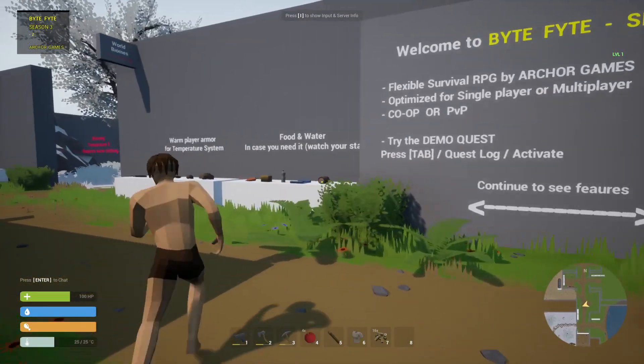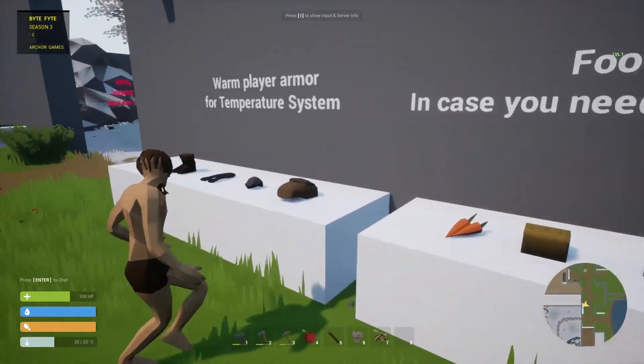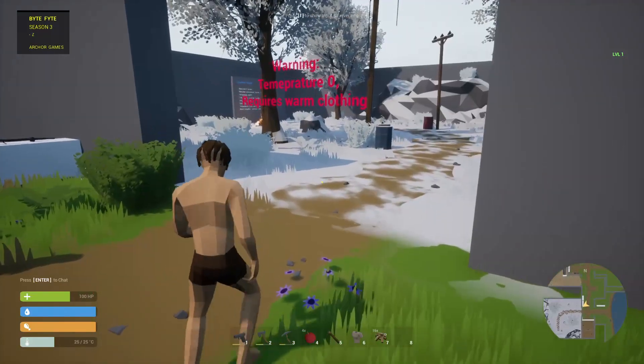So we've got vehicle systems, food and water. There's a warning — temperature is zero, requires more clothing.